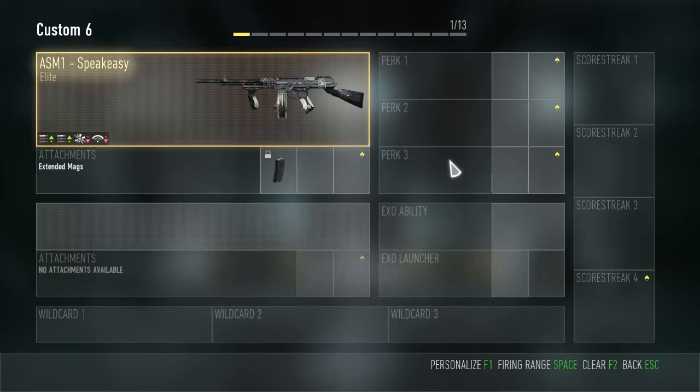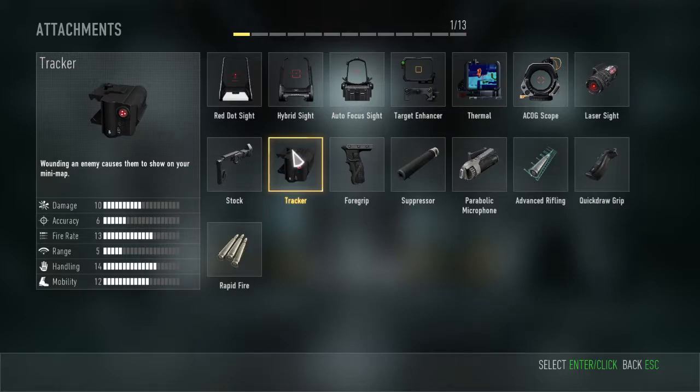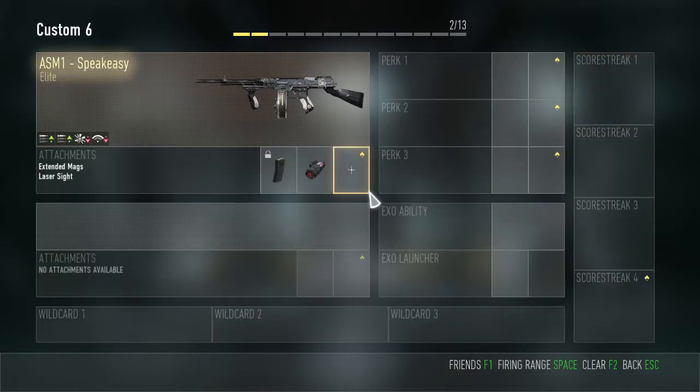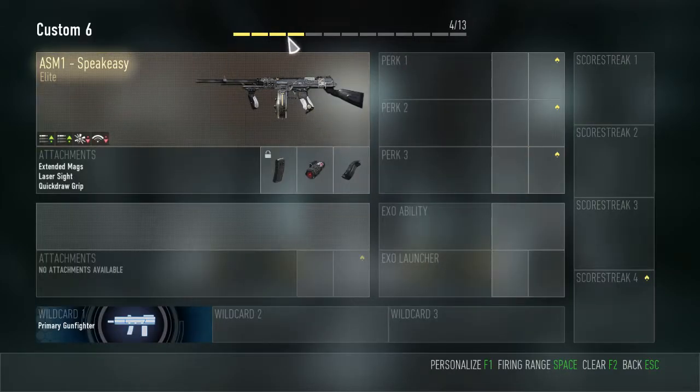You'll notice the Speakeasy has this little icon, but it only has one tick up here — that's because it's included. Next, you're going to select your attachments. You can get up to three attachments on your gun. I like to do Laser Sight — notice what happens when I do this: the tick up here occupies something. We're gonna go Quick Draw Grip now — notice that it takes up another tick. It takes up a tick to open these wildcard slots or extra slots right here. Remember that, otherwise you're gonna wrestle with it.